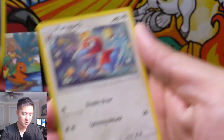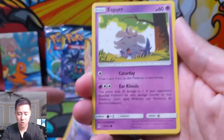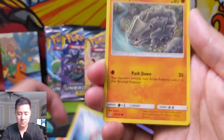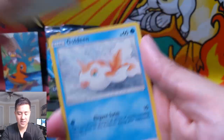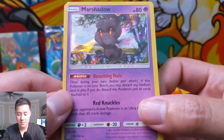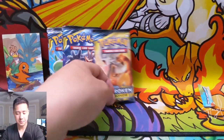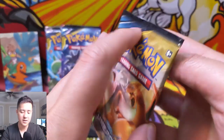We have a Metal Energy, Porygon 2, Ultra Ball, Golbat, Espurr, Squirtle, Rhyhorn, Rattata, a Goldeen, a Surprise Box, Gengar, and then — a Resetting Hole. This is a pretty useful card, although you only need one in your deck. It basically lets you get rid of stadium cards — a very solid pull.